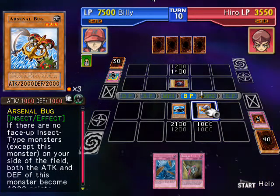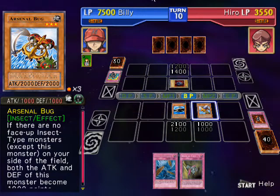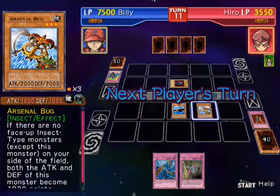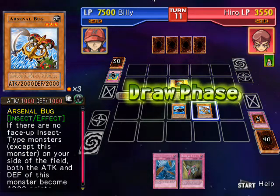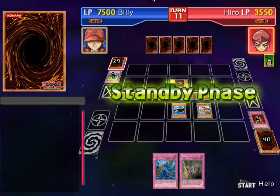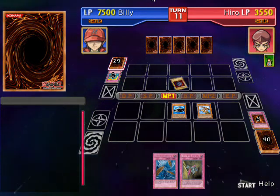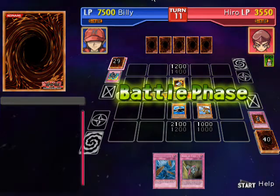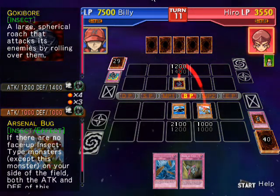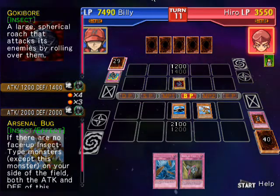I can't attack with him because there's no other insect type monster on my side of the field, so it jumped to a thousand attack points and I must end my turn, which is nonsense. Hopefully this doesn't take that much longer — I just don't feel like boring you guys. He's gonna attack and destroy my card. The only reason it's down to a thousand attack points instead of two thousand is because I don't have another insect type monster on the field to keep it at two thousand, so it gets destroyed.